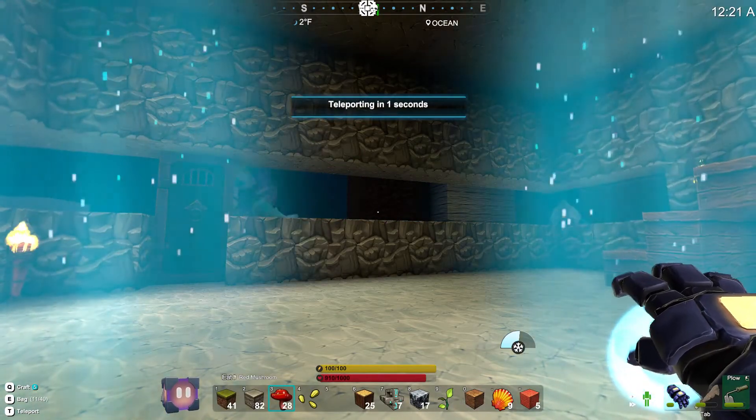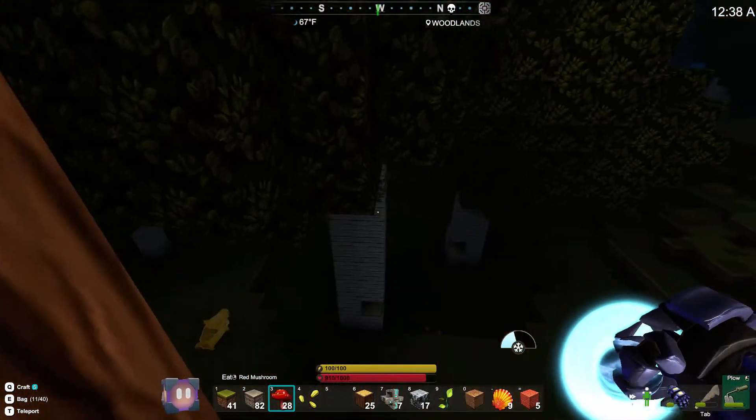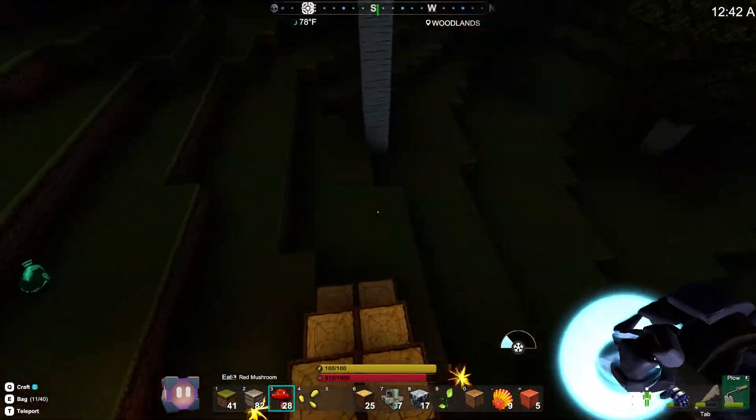The treehouse was our first base, but we pretty much abandoned it because we just wanted to go somewhere else — we're kind of sick of seeing the same stuff. We kind of just want to move on a little bit. It's much calmer here. I think the desert biome would probably be the most calm biome in the game, but I can't find the desert — I only see the beach. You have to go pretty far.